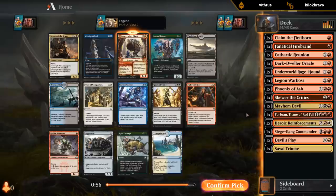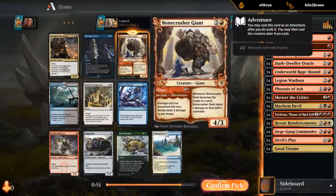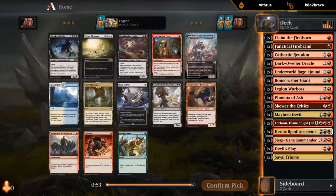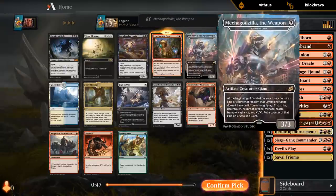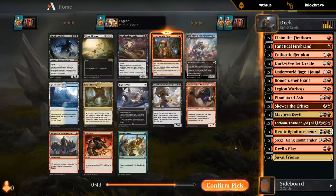Bonecrusher is definitely one of the best cards. Fight with Fire could also be okay. Banner is another one-drop — can maybe hope to wheel it. Frenzy, I'm in. Could also play Crystalline Giant, or Infuriate as a pump spell. Weaponize could synergize with the Claim the Firstborn. But I think Frenzy is probably good enough. Just gotta make sure we keep the curve low.